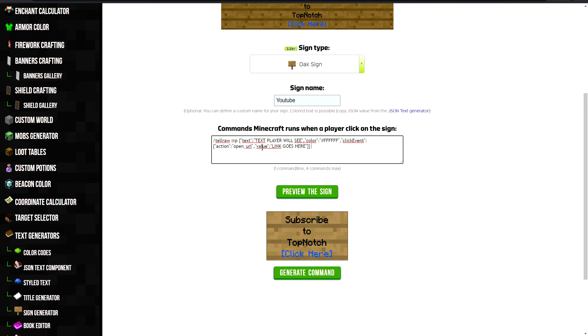This is the command you're gonna need: /tellraw @p. Then you're gonna change the values that I have right here. I'm gonna tell you what values you can change. I'm gonna have this in the description — you can just go down there and copy and paste the command.